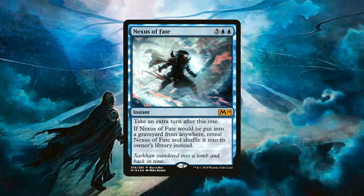We also have 4 copies of Nexus of Fate, an instant for 5 generic and 2 blue mana that lets us take an extra turn after this one. What makes this card absolutely nuts is that if Nexus of Fate would be put into the graveyard from anywhere, you reveal it and shuffle it back into its owner's library instead. As your deck gets smaller and smaller, the likelihood of drawing Nexus of Fate again gets higher and higher. It is so fun to take turn after turn after turn — not fun for your opponent, but definitely fun for you.